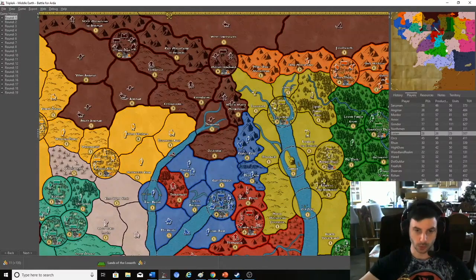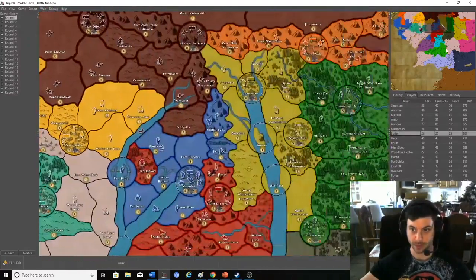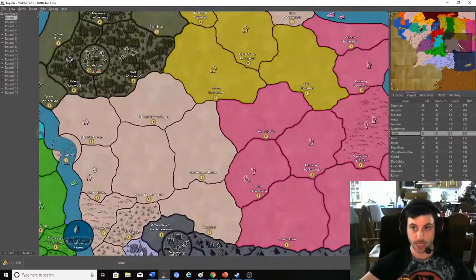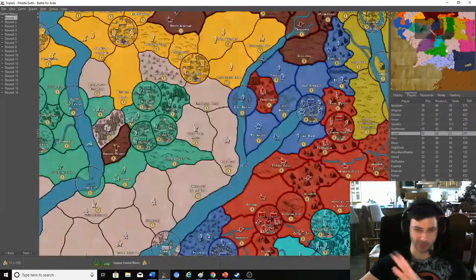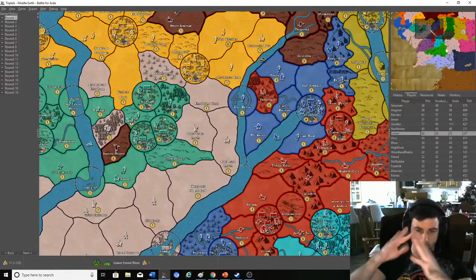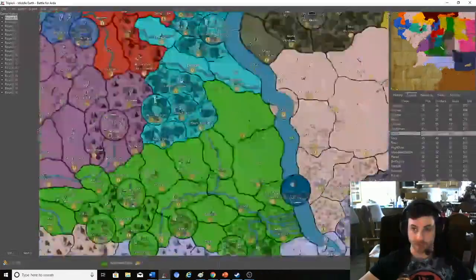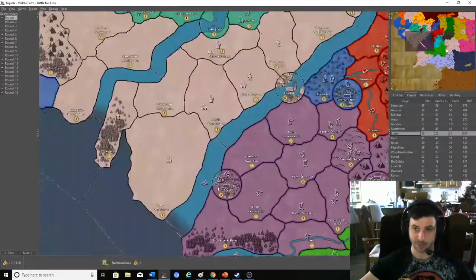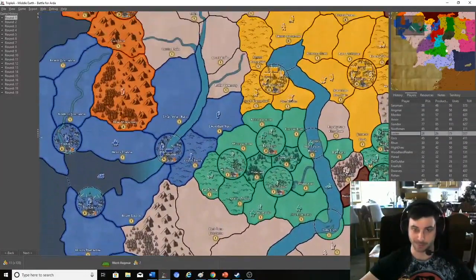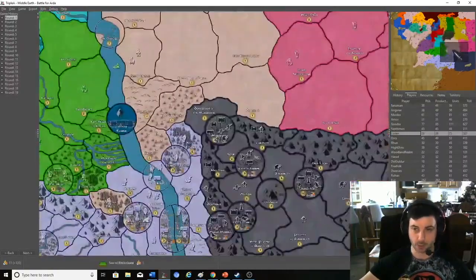Without further ado, let's go through the tutorial of this game. As you can see in the top right-hand corner of my display, this is the map which shows all the different factions. It's based in the Third Age, although it's kind of melding different time periods a little bit. Bright colors for each faction — the fans who made this game did a fantastic job; it's beautiful and so much work was put into it.